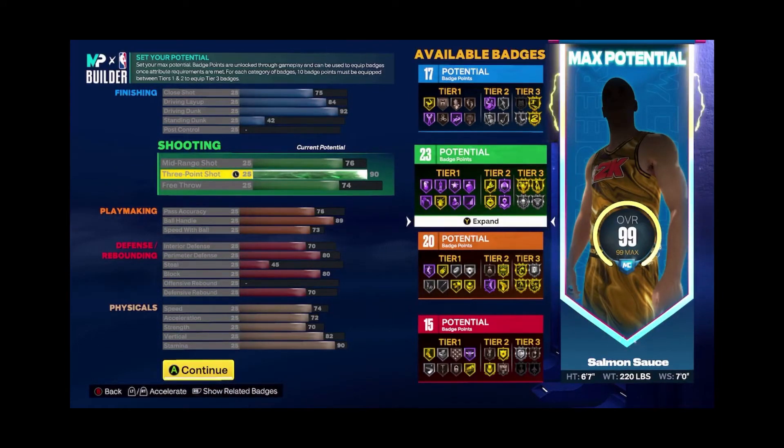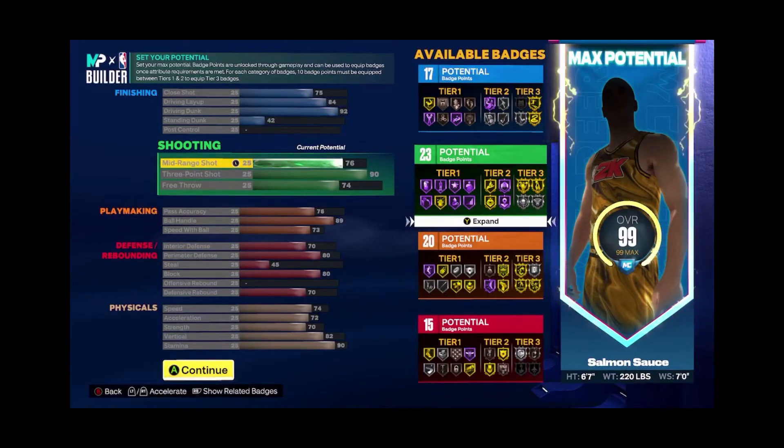Anyway, going on to shooting — the three-point shot is one of the best parts of this build. You get 23 shooting badges, and it could be even more. With a 93 three-point shot, my personal idea is that you put maybe three or four of those extra badge points into shooting so you get a lot more shooting badges. Even though I do like having a mid-range shot, I don't think you necessarily need one on this build because you're so good at dunking and shooting threes.